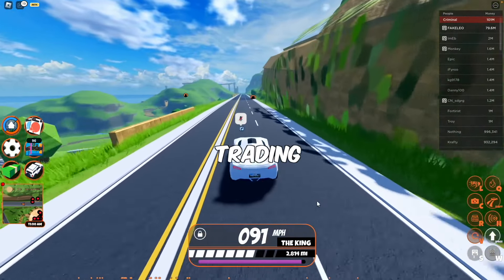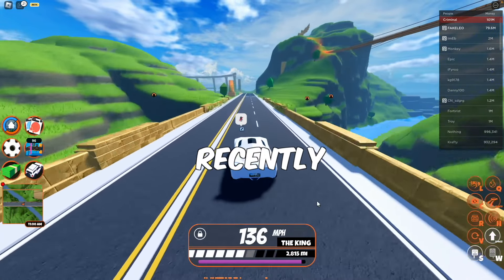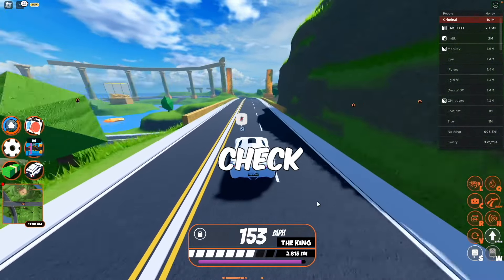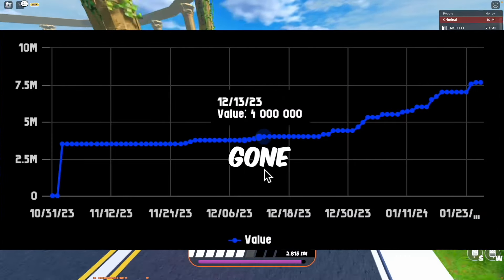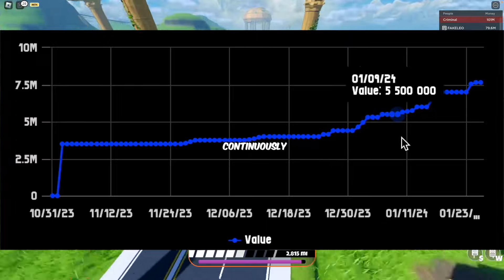But where it does shine is in trading. It's managed to not only be stable, but recently even go up in value. The Power 1 this month has gone up so much — you can see it spike, and now continuously go up.